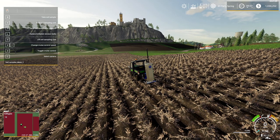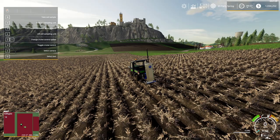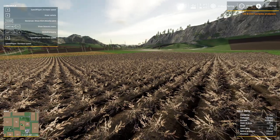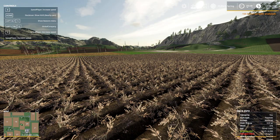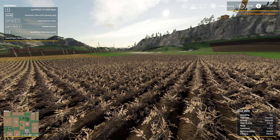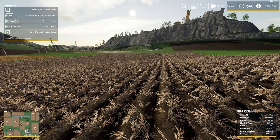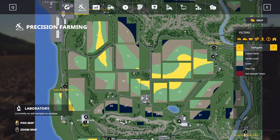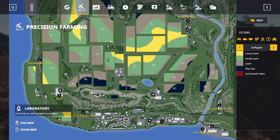Now we go out and we can see we've sampled the whole farm in one action. So we go back and we send our sample away. We wait a few seconds — sample analyzed. We go back again and we can see all the different types of soils that we've got on each and every field in one fast sweep.